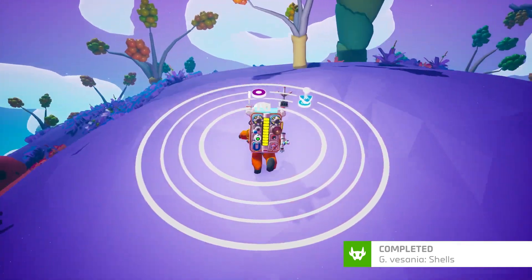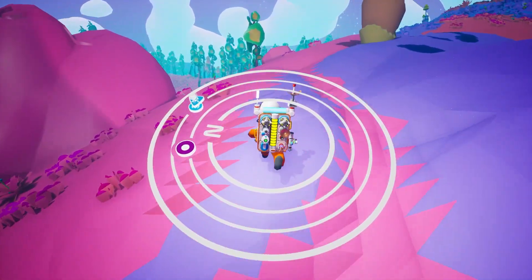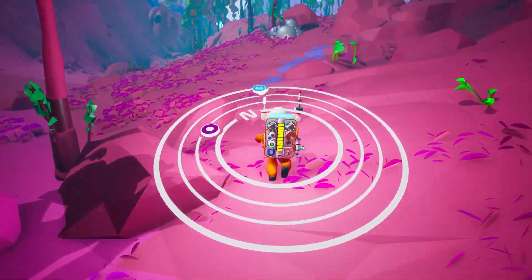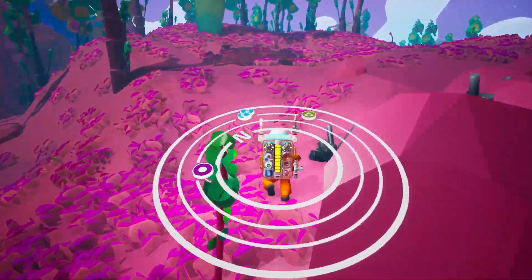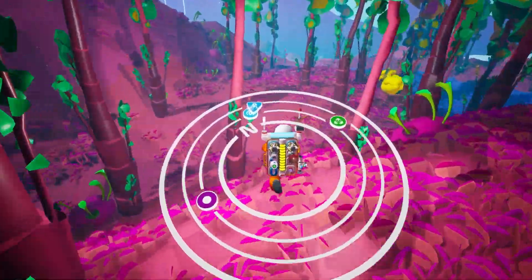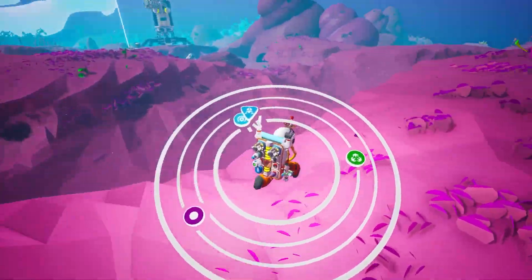Now we need to get back to the shuttle so we can get the terrarium cage for the Glastropod. I'm curious to see what this Glastropod is going to look like — probably cool colors like pink because of the planet it comes from. I went out further than I thought. There were a whole lot of shells over by where I dropped, so I did have to travel a little bit of a distance.